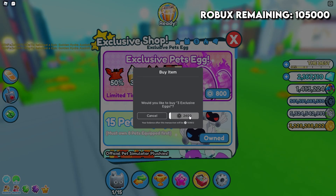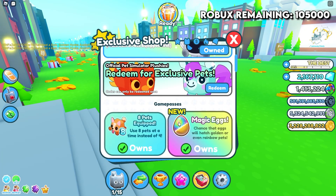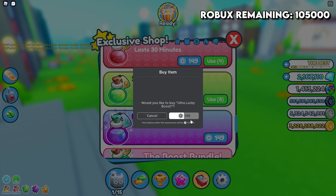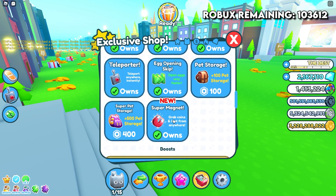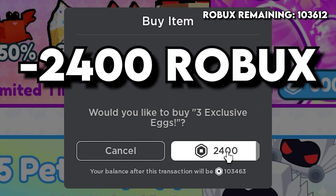I'm just gonna start opening these eggs — oh wait, I nearly opened it. I forgot: first we need to put on this Hold Your Lucky Pot to boost my chances by a lot. Then let me use this — now I should be ultra lucky, which should give me a much better chance at this two percent rarity cat. Let's go!